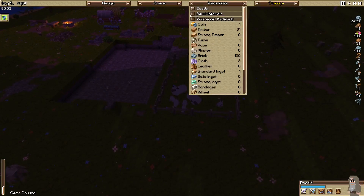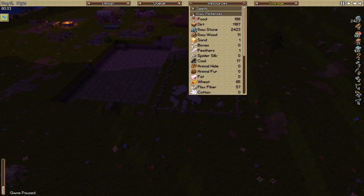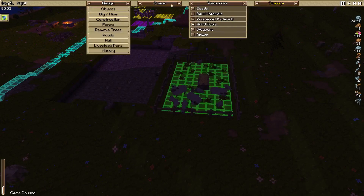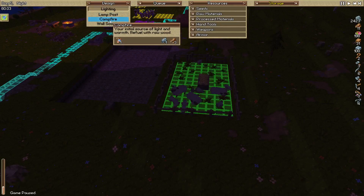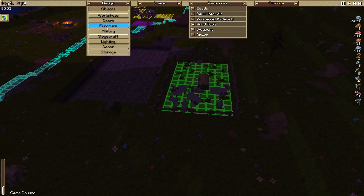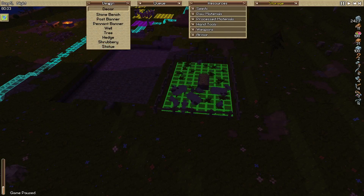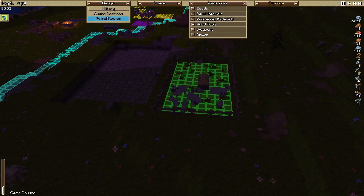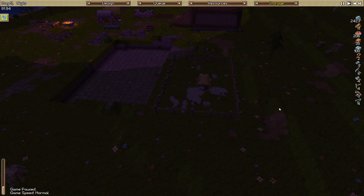Maybe we should put some torches up. Can we actually build torches? Looking through processed materials... there's lighting - lamp posts, campfires as an initial source of light and warmth, refueled with raw wood, and wall sconces. Under decor we've got stone benches, banners, wells, trees, hedges, shrubberies. And military has guard positions and patrol routes. I don't think it's really worth putting a wall in yet - maybe we just have to keep a better eye on this area.